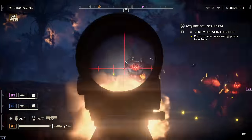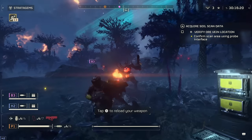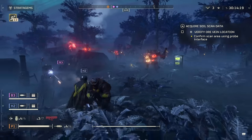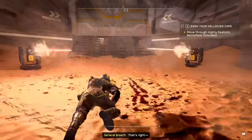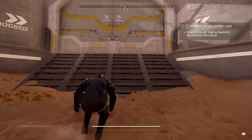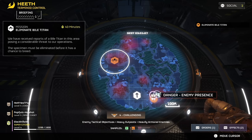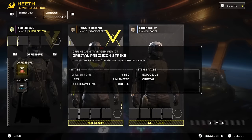It's on PC and PS5 for $40 US. When you jump in, you go through a brief, funny tutorial, and then from there you set up your character and your ship. The bridge of your ship serves as kind of like the hub for you to upgrade your ship, weapons, and equipment, and jump into game modes through this big galaxy map.